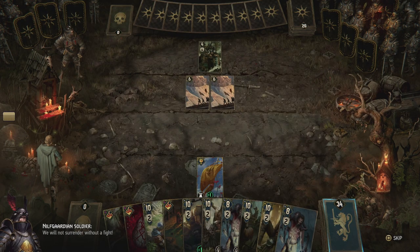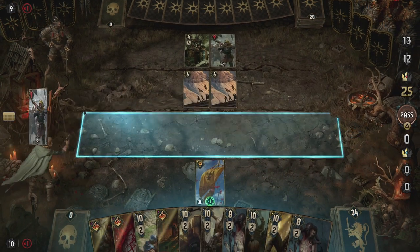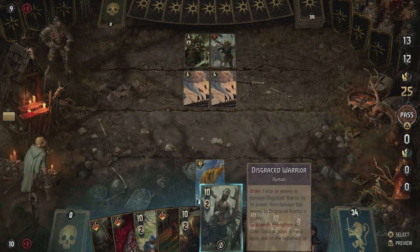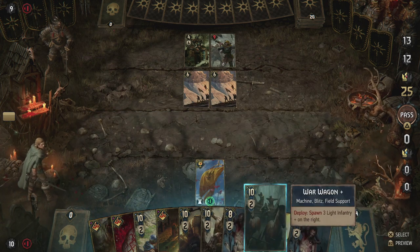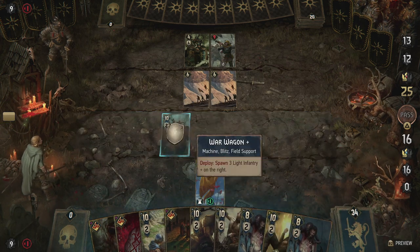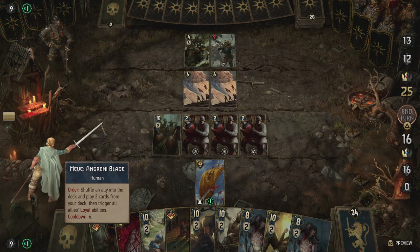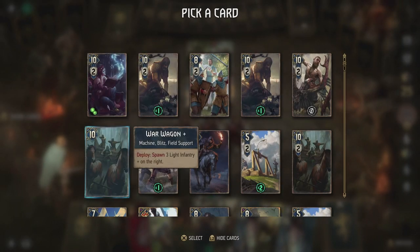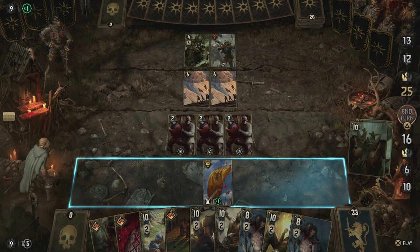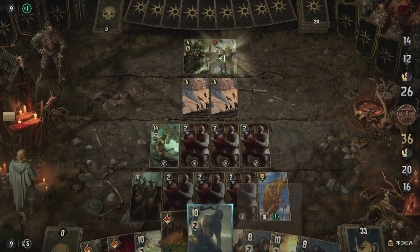We will not surrender without a fight. Yeah, I don't think you'll have to surrender. Oh, they're even down on morale — that is interesting. Even down one power because of their low morale. That's actually cool that it applies to the enemy for once as well. Let's play the War Wagon first, because we can pull it back up. Can't take it anymore, and maybe even play another one. So let's pull the War Wagon back, then play another one and Arnulf. Yeah, why not? Arnulf over there, and end — that's a great start.